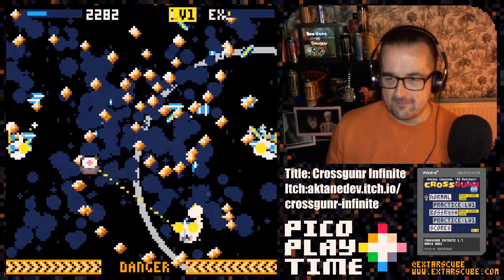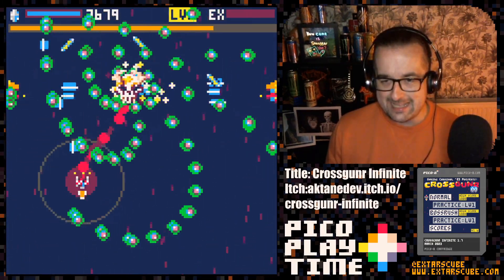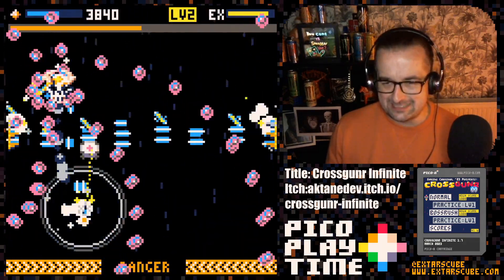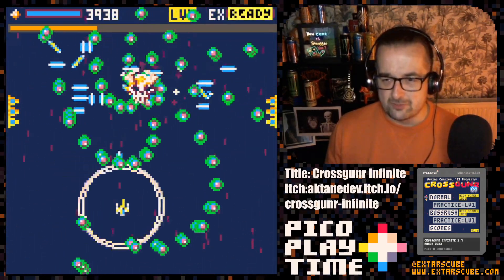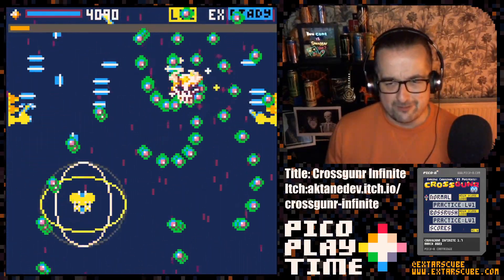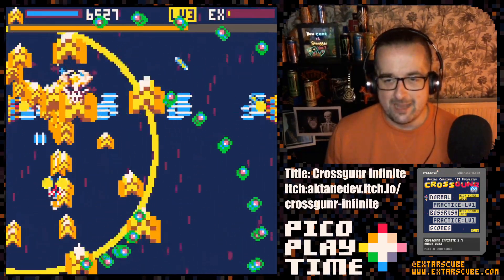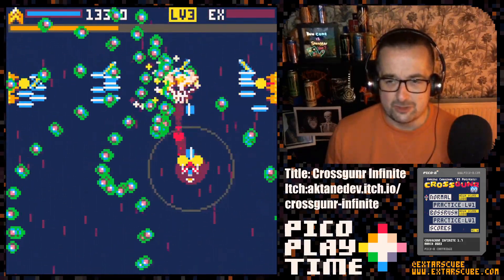The game is quite forgiving when it comes to health pickups. I seem to get to a point where I'm kind of cornered, and then if I can just dodge a little bit, I can last long enough to pick up the next health power-up to keep me in the game. That's really good game design. Because it's very easy to make a bullet hell shmup which is just an unforgiving, miserable time, and this game is not that. Aptane has done a pretty decent job designing a nice challenge.